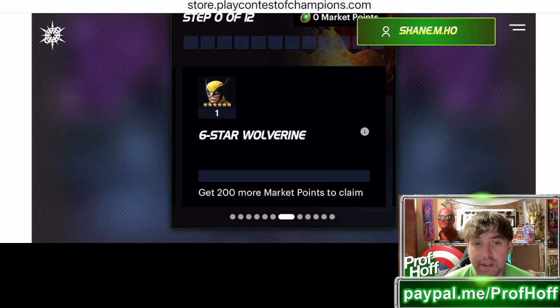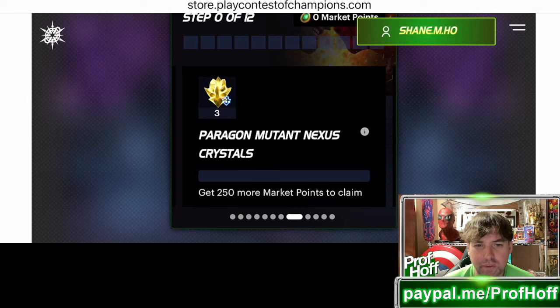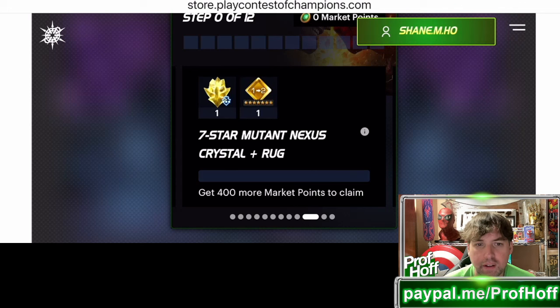200 bucks gets you a six-star Wolverine. Now Wolverine is somebody who, like Deadpool, needs to be awakened and ideally at max sig. So if you want to give a champion like this away, you've got to add some sig stones and awakening gems. Then paragon mutant nexus crystals — I can see this as a bonus, but not for the milestone in itself. Then you get six mutant nexus points for 300 bucks, and this is where you start to think: is there going to be a seven-star involved? Well, wait and see — because you get the seven-star mutant nexus crystal plus a rank up gem, or as they call it here, a RUG. Did you know rank up gem was now called the RUG? Because I feel like I had the rug pulled out from under me.